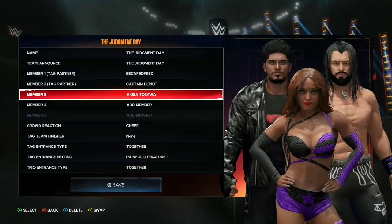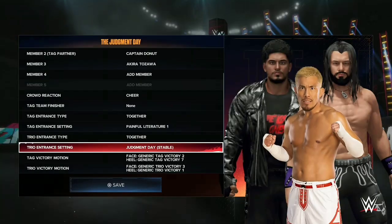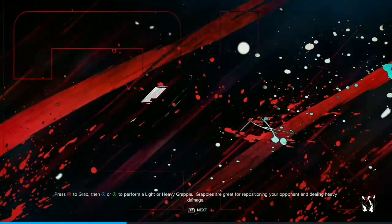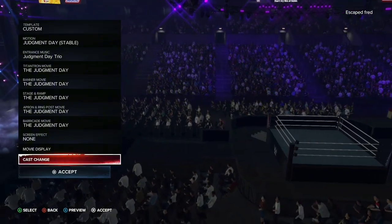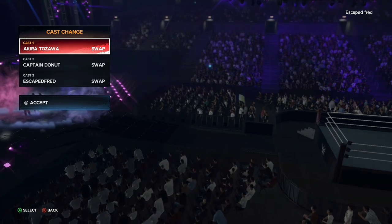What you're going to do is check and make sure the entrance is right and everything. I replaced Twirly with Akira and went to Judgment Day Stable as the entrance. Make sure you select the Judgment Day Stable as the entrance motion. I have it all set to Judgment Day and I even chose the Judgment Day Stable because originally it was the Hurt Business Trio.